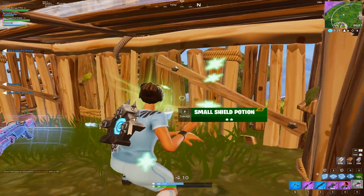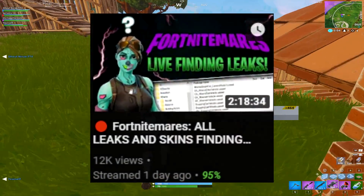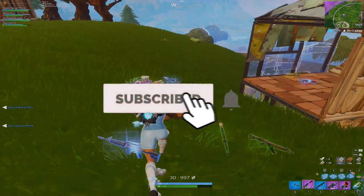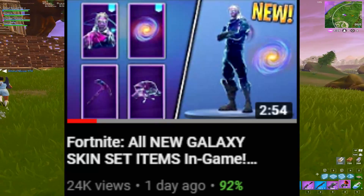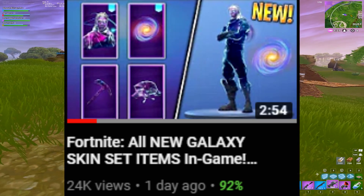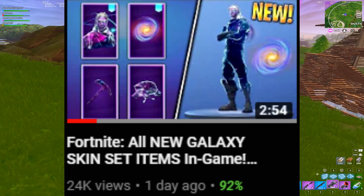Let's get straight to today's topic. A few days ago, the Fort Nightmares update released and with that we got a ton of new leaks and skins. Within these leaks we found a brand new Galaxy set, which includes the outfit that's already out and the newly introduced back bling, glider, and pickaxe. The names of these are the Stellar Axe, the Discovery Glider, and the Galactic Disc — pretty cool.